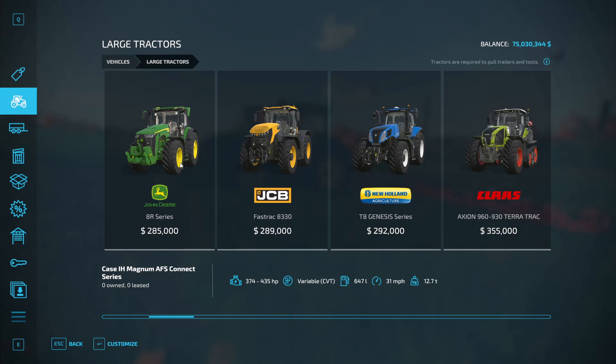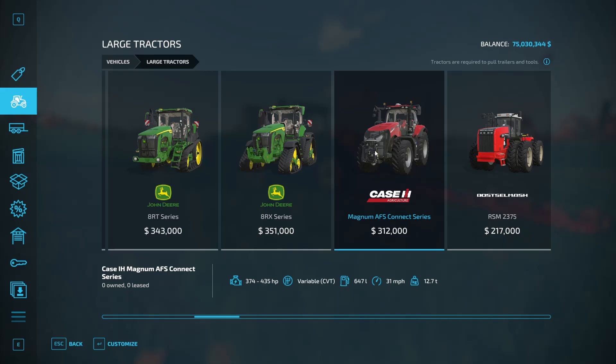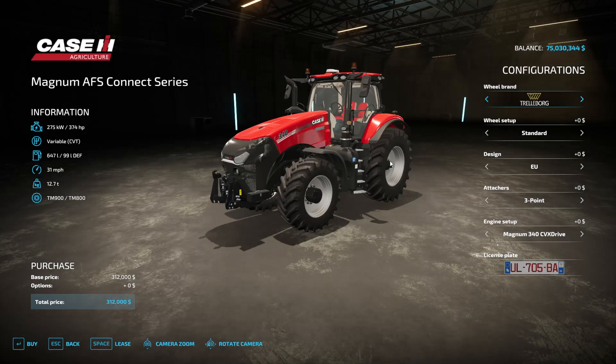I had started to do this video a couple of weeks ago and then I put it on pause because we knew patch 1.3 was coming out, but we didn't know what was going to get changed. Now that the patch is out, we know certain things got changed, like the Case Magnum AFS Connect had its powertrain properly adjusted to power drive from CVT. You'd select power drive but it would still show up as CVT in the information screen, so that's an example of things that got fixed.